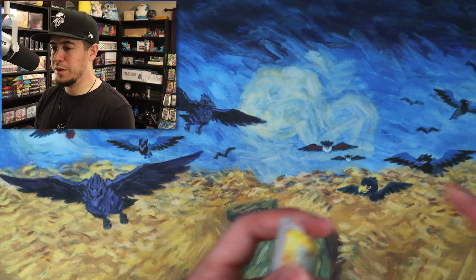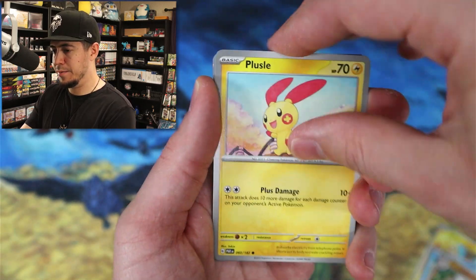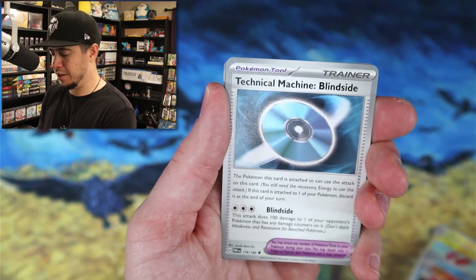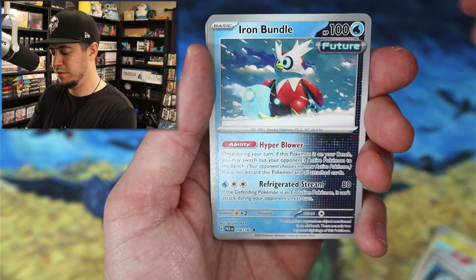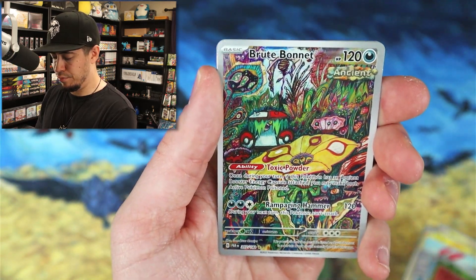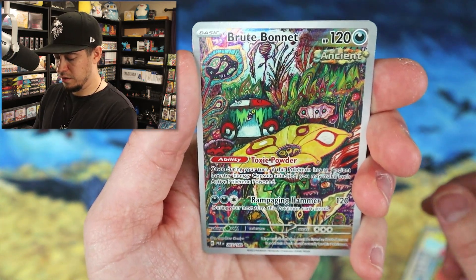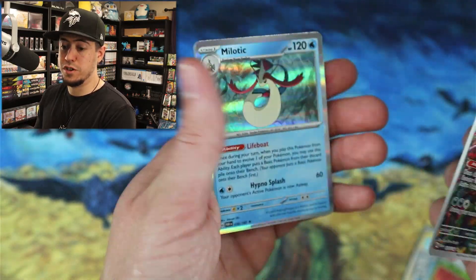I actually thought we got an illustrator art at first when I saw it — I'm not used to seeing that two-toned card. It's pretty nice. This is nice too — Iron Bundle. That's pretty sick. Nimble reverse, Brute Bonnet — damn, that's clean.